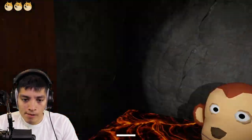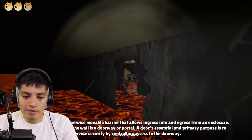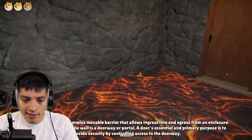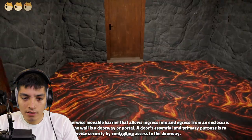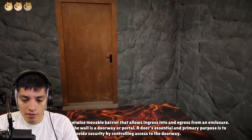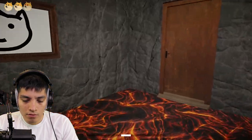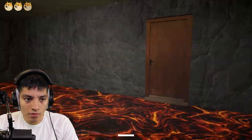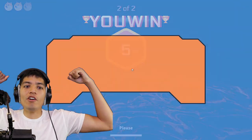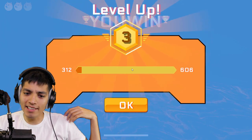Fleeing is futile, or otherwise movable barriers. The created opening in the wall is a doorway or portal — where a door's essential and primary purpose is to provide security by controlling access to the doorway. Yes! Okay, so it worked out — he knocked me to the burger and I magically found the other one. Sweet!